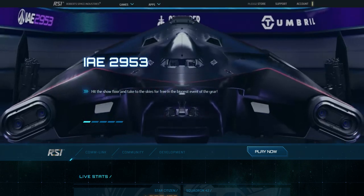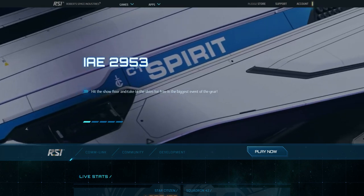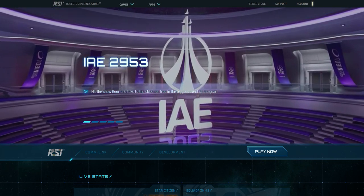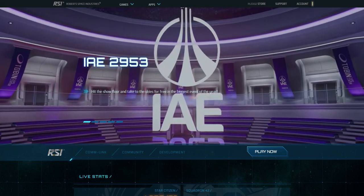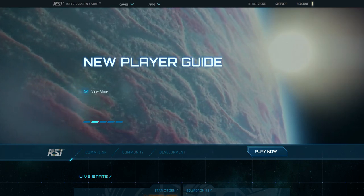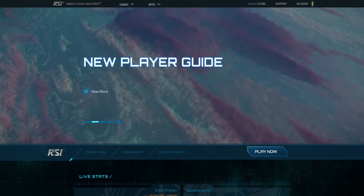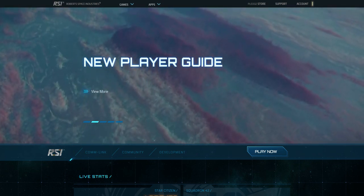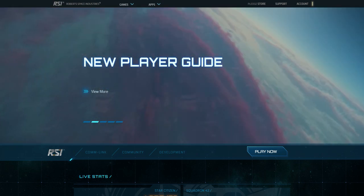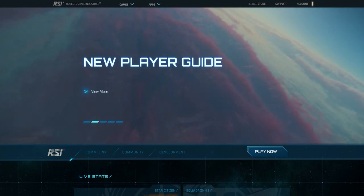Welcome to another video for the channel, and this is going to be a special one — especially if you're thinking of playing Star Citizen for the first time or taking advantage of the IAE Expo. This is basically a sales event for CIG, the moment in which they make bank, but it's also an opportunity for you to buy a decent game package. I always suggest you keep in mind that this is a very buggy alpha tech demo more than a game.